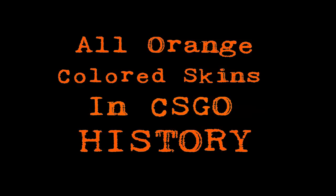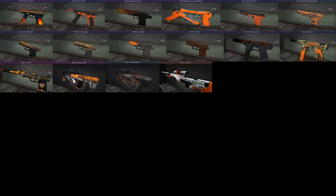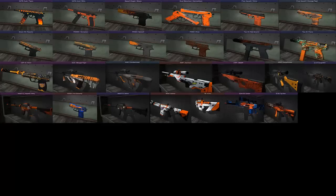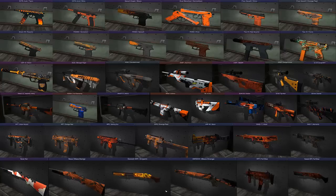I hope you guys all enjoyed this episode of CSGO Colors. Leave a comment down below what color you guys want to see in the next video. Here's a collage of all these colors and how they look together. Orange is by far and away my favorite gun skin color, and I was so glad to see that there's actually a lot of gun skins that have the color orange in them.